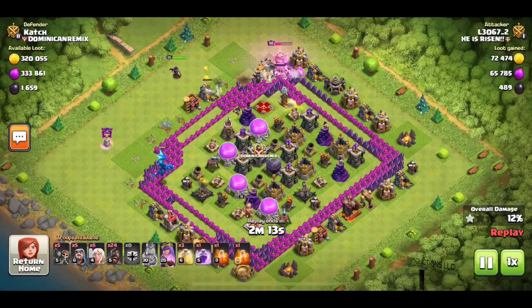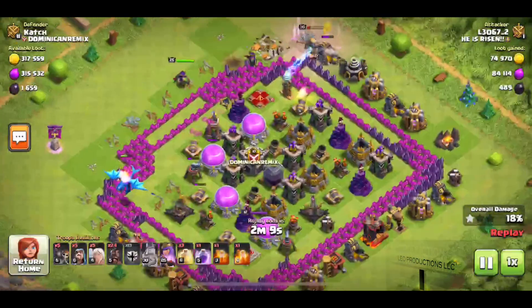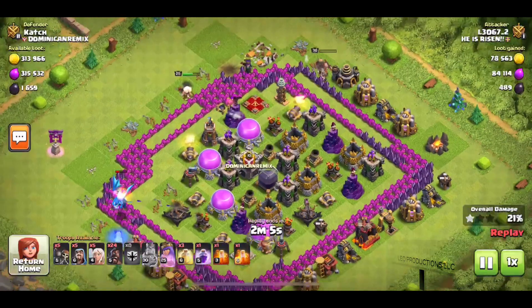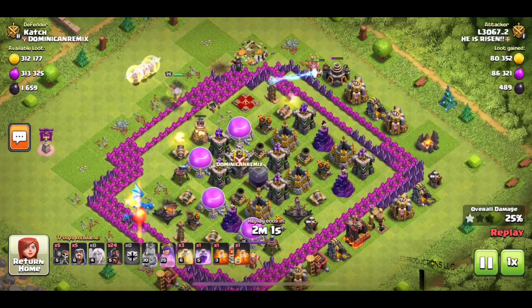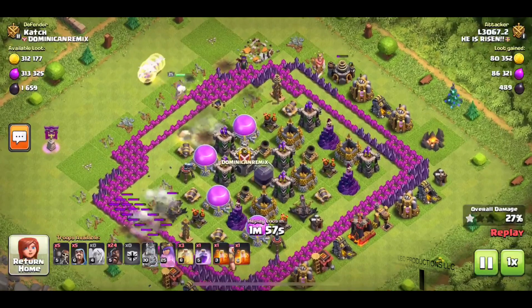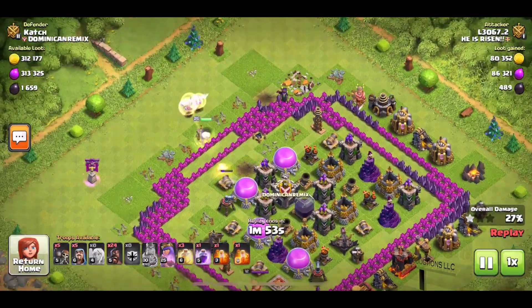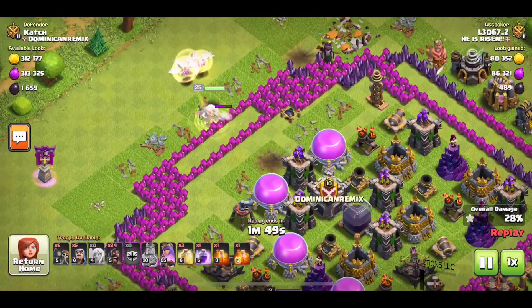We started with a nice funnel with the King on the top and the Electro Dragon at the 9 o'clock position. We had a nice funnel, Queen coming in, she's starting to take hits now. So we deploy our healers. Probably we didn't need them because he's so weak sauce — I'm kidding, a little bit — but we needed the healers. Now we need to get in, and just for fun, after this cannon goes down, let's see how long it takes for the Queen to go through these walls since they're so low level.